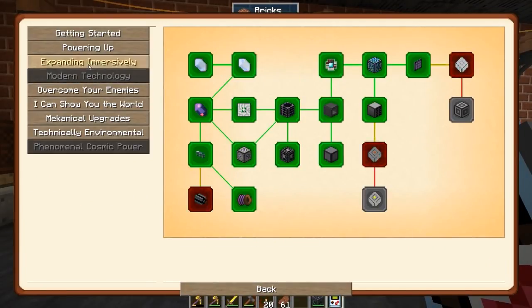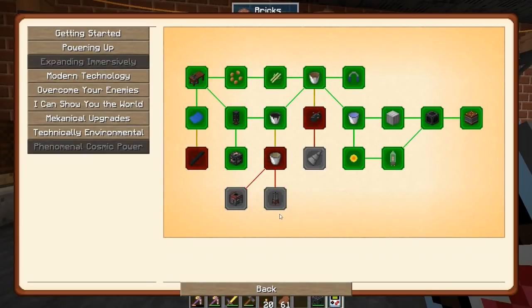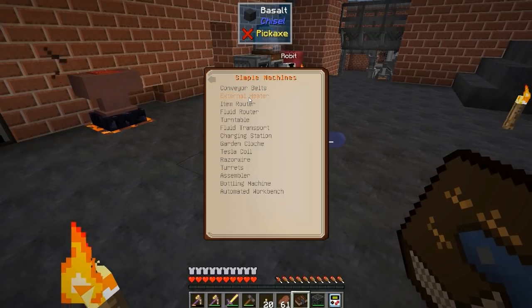Our steam turbine's been doing amazing. I'm thinking about moving these machines down into the room floor, since I'm not sure what other machines I want to make down there at the moment. Let's take a look at the machine list — conveyor belts, external heater, item router, turntable charging station. Most of these we already have, some we don't even need.